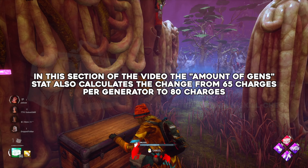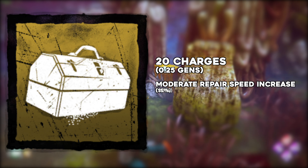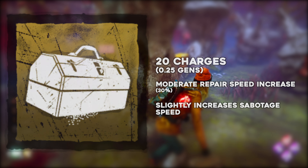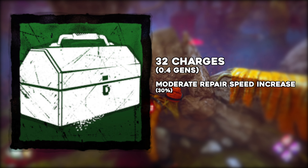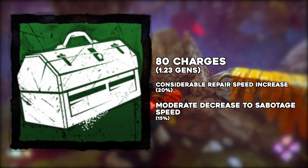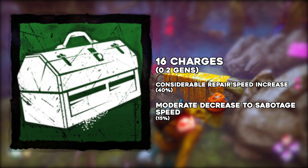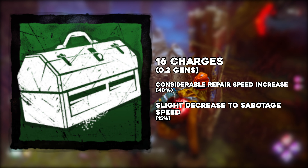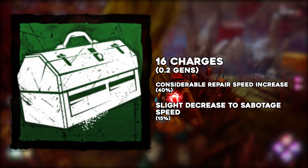So here's how the toolbox has changed. Worn out tools went from 80 charges to 16 charges, but a moderate increase in repair speed became 30% rather than 15%. The base toolbox went from 130 charges to 20 charges and also gained that boost from 15% to 30% repair speed, plus the additional effect of slightly increasing sabotage speed. The commodious toolbox went from 180 charges to 32 charges, also gaining that boost to 30% repair speed. The mechanics toolbox went from 80 charges to 16 charges, and a considerable increase in repair speed went from 20% to 40%. It previously had a penalty of moderately decreasing sabotage speed, changed to slightly decreasing sabotage speed — although this was still a 15% reduction because of the changes in values behind the qualitative phrases, so nothing was actually altered here.